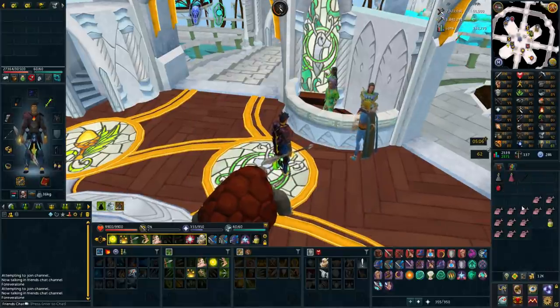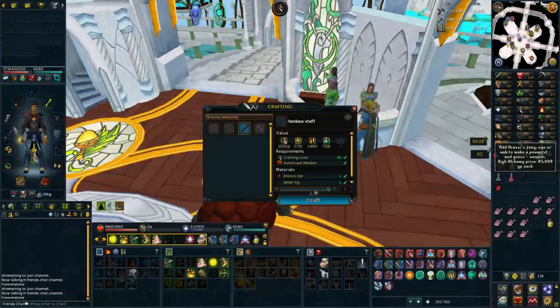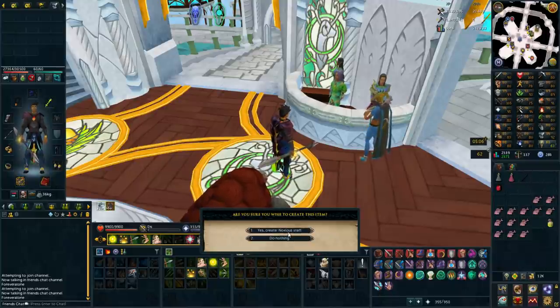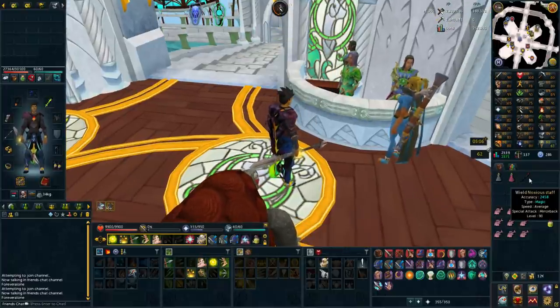We have that spider leg — looks so good. And then we're going to be crafting that with the Araxai Eye. Whoa! What? Yeah, it's not done. Constructing this weapon is a one-way process because you are ready to create this. Yeah, alright. Okay, that kind of goofed me out. But there we go — 1,000 crafting. And now we have a Tier 90 weapon.